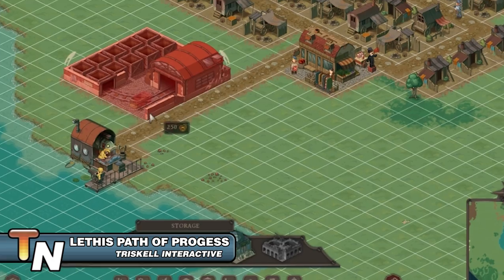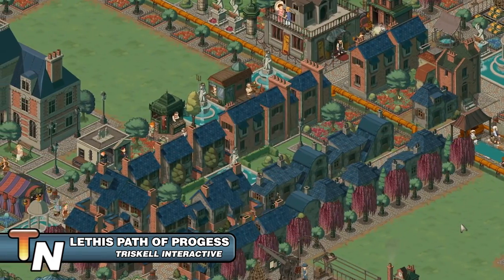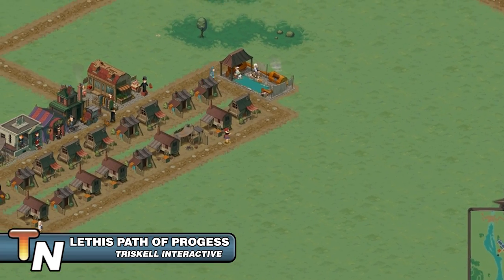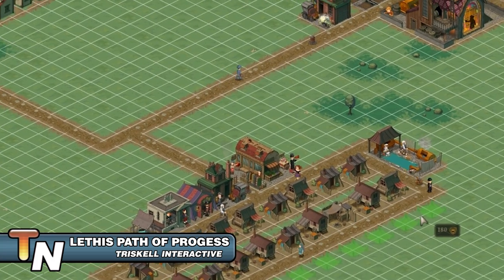In the game you'll manage cities, provide resources for your inhabitants, sustain your production lines, and trade with other cities. Letha's Path to Progress features over 24 different resources, more than 40 different buildings, and a soundtrack with over 20 songs. The game can be found on Steam in English, French, and German.